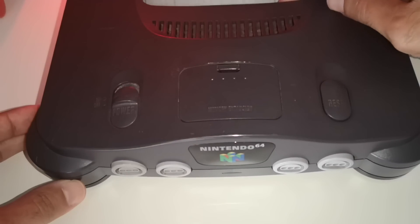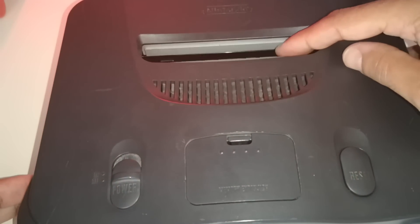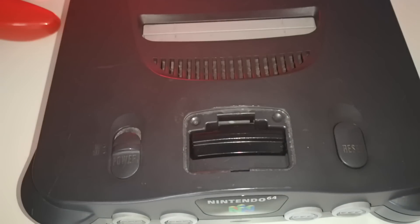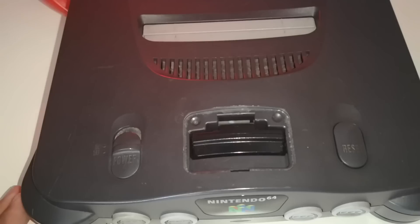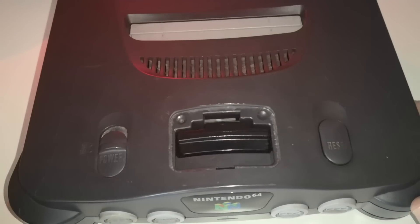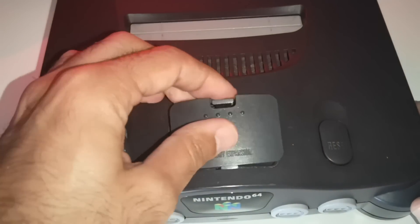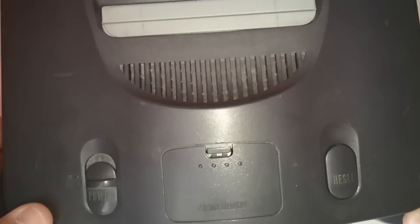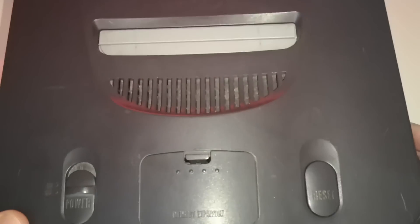Here is the slot where I am going to insert the cartridge. The last Nintendo console to use cartridges was the Nintendo 64, soon after came the GameCube. Here is the memory expansion slot of the console. I am going to place a cover on the back so it doesn't make any noise. And here are the air vents right next to the cartridge slot.